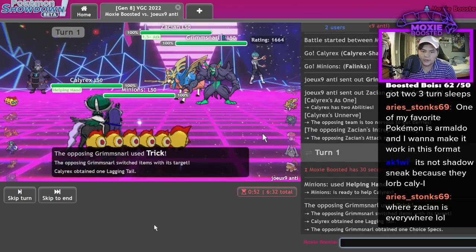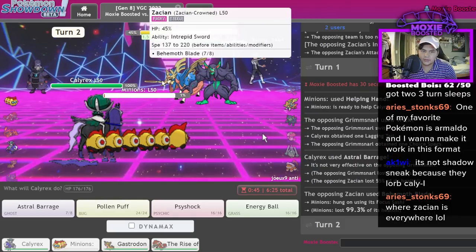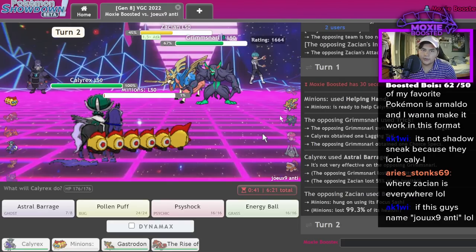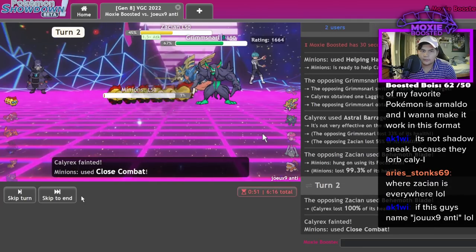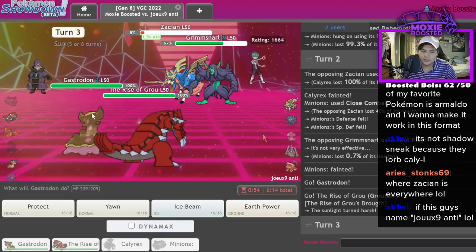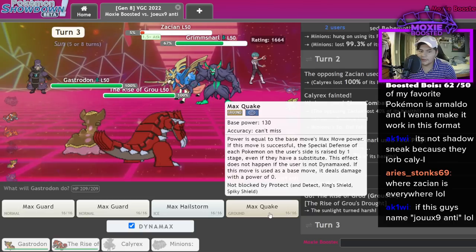Yep, alright — still gonna do a lot. Cool. I can Close Combat the Zacian here and just go for another barrage. That didn't KO — that's some BS! Looking at the team, Dynamax Gastrodon kind of just goes hard, let's do it.